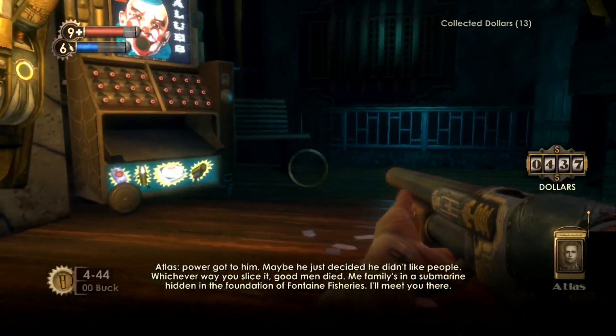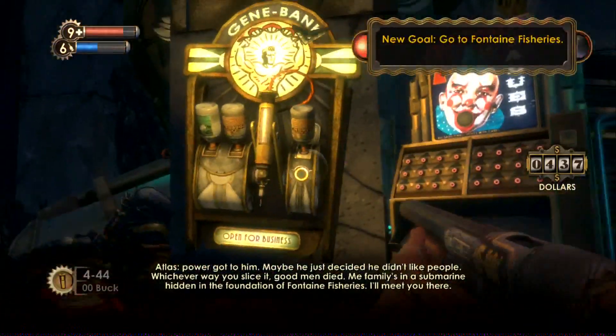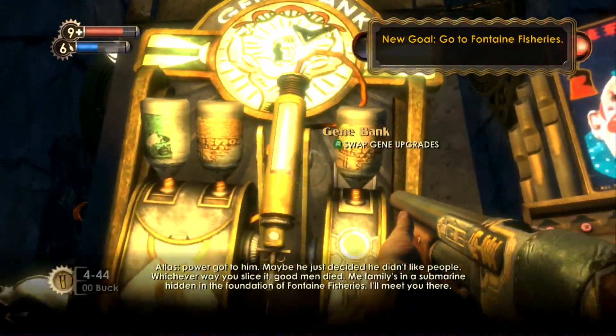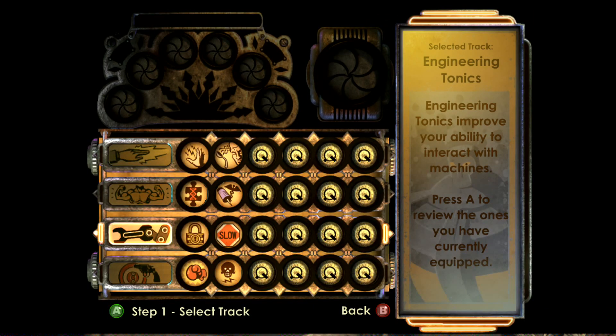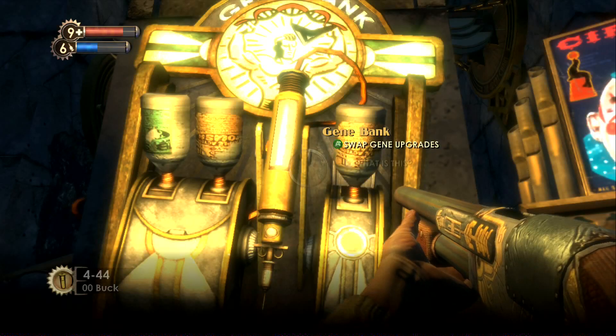Alright, so Fontaine Fisheries is where we're going to need to go. And over here you'll notice we've got the gene bank, which you can swap your gene upgrades — that'll be good for later. Right now we can't really do much, but we can switch out our tonics and our plasmids here. This is the only place we can actually screw around with them, and we'll do that later since we have basically none right now.